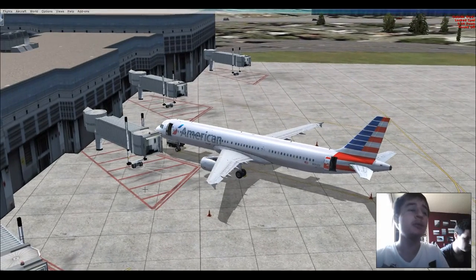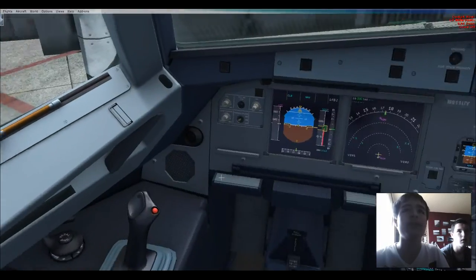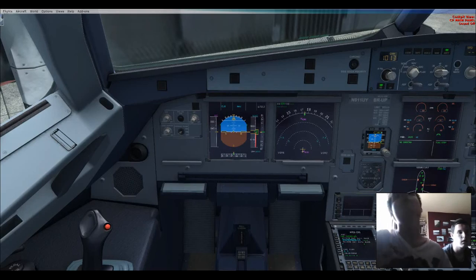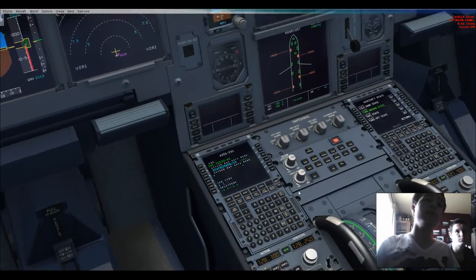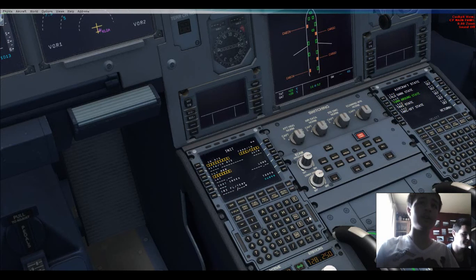Hey guys, Button 25 here playing FSX once again today. We will be flying an American Airlines A321 from New York's LaGuardia Airport to Charlotte. It's KLGA to KCLT.